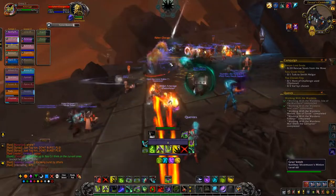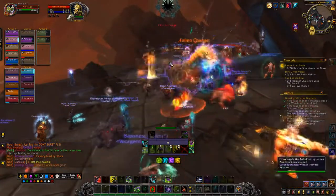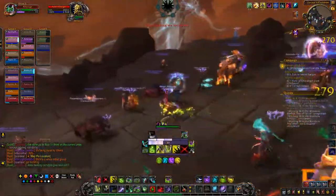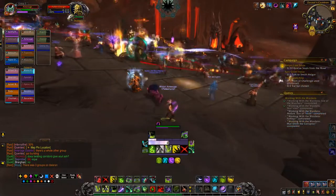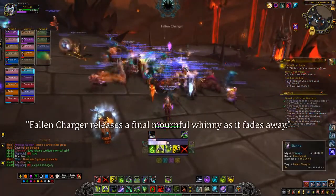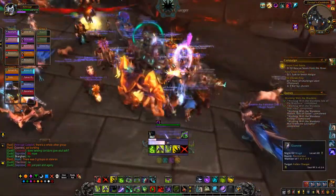Once it's down, you have a five percent chance for it to drop, which seems really low — but how many times have we run ICC hoping for the Invincible Reins to drop? If you do happen to find the Fallen Charger on your own, make sure to tag it and create a group quickly in the LFG in order to get help to kill it. If you don't manage to tag the mob and let the charger run to the end of the Maw, it will despawn and an emote will appear on screen letting everyone know they've missed their chance.